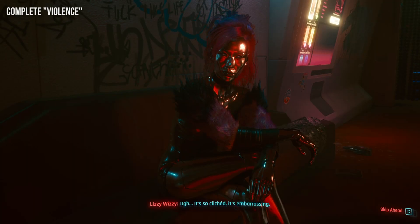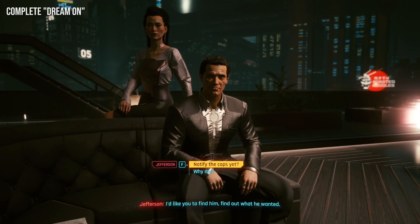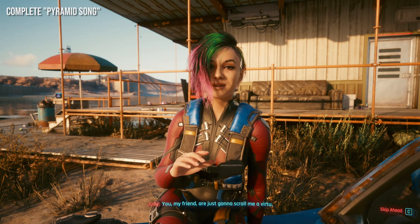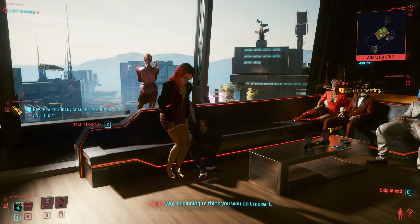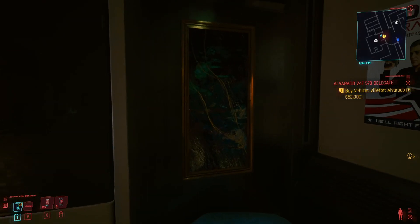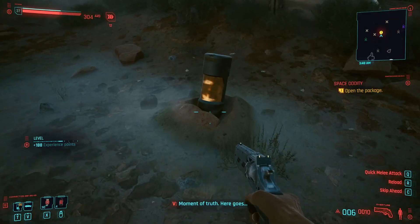For the Lizzy Wizzy poster, complete all quests in her chain ending with the side quest called Violence. For the Vote for Peralez poster, finish a chain of quests ending on Dreamon — there's a conspiracy video in the pinned comment if you're interested in theories about that quest. For the scuba gear, finish Judy's quest chain ending with Pyramid Song, unlocked by completing Pisces and not playing along with Maiko — one of the best pieces of side content in the game. For the Space Oddity painting, finish the Space Oddity side quest; the painting is guarded by Militech near the outskirts by the Badlands — take out the guards and pick it up.